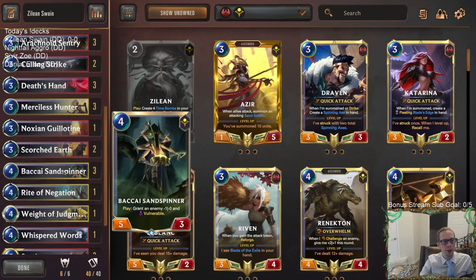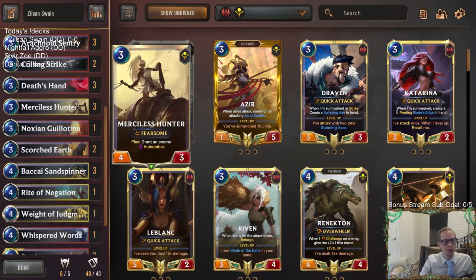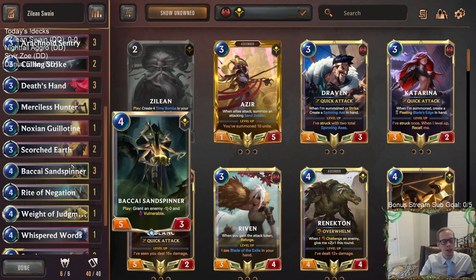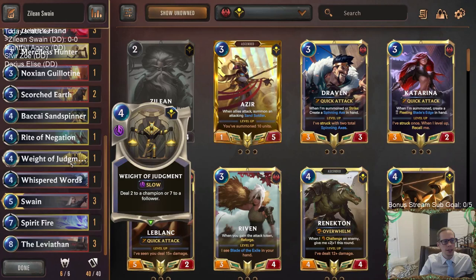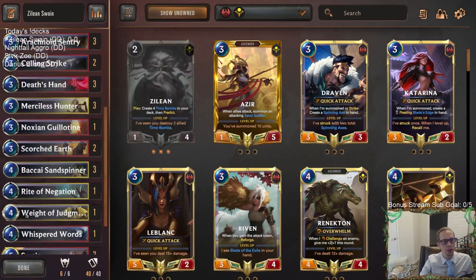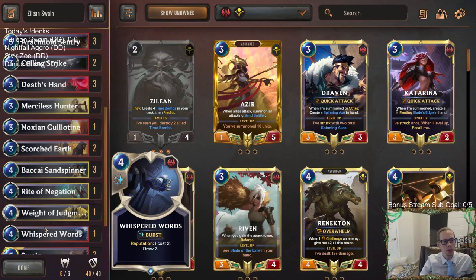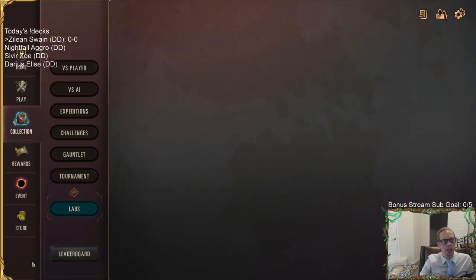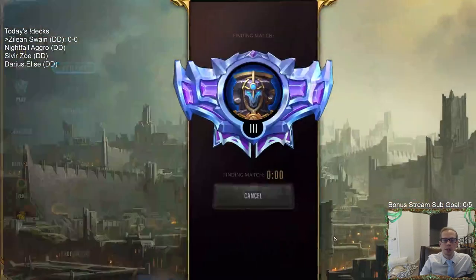We got two vulnerable cards that are really good: Merciless Hunter and Bakai Sand Spinner. That's going to be our mid-game, using those to help clear the board. We've got Preservariums for some card draw, plus one Whisper Words - using all those for some extra card draw. But let's go ahead and give it a try. We're going to play five games in ranked.